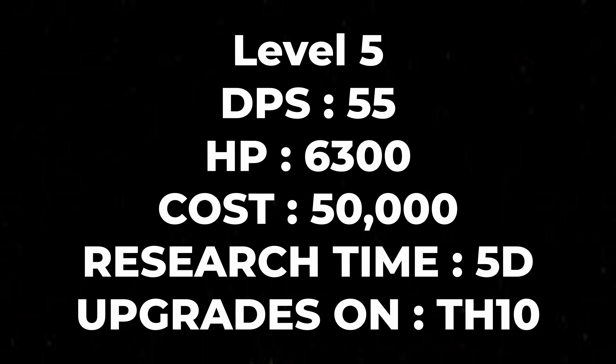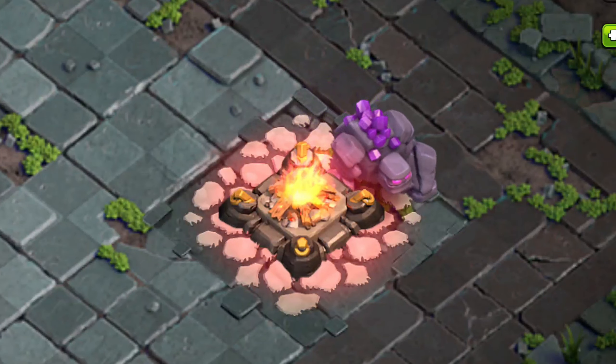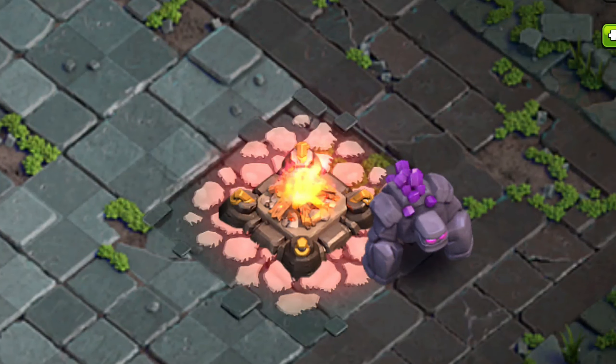Here are the stats for the level five golem and here is how it looks. There are a lot of differences — firstly the color is almost the same, but the golem has little purple crystals on the back, across the whole back of the golem. It looks a little more tanky, a little more bulky, and I like this look.